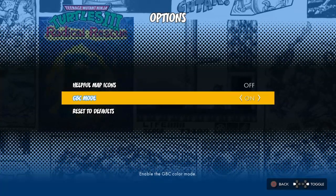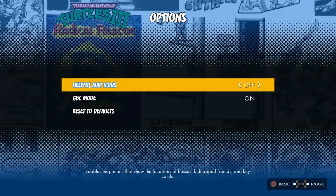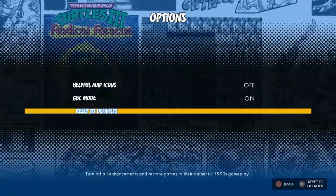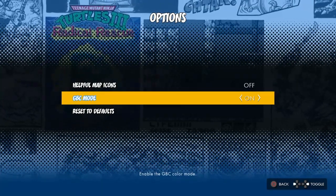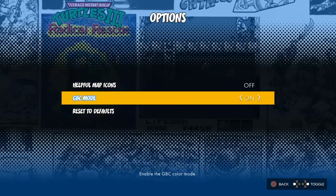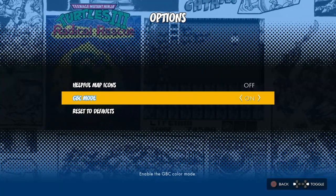I'll give it a look in color mode, but if I don't like it, I'll switch back to black and white. I'm not seeing anything about extra lives, so this is likely what I'm going to be save-stating my way through. I value my sanity and my time — I'm not playing a game I don't enjoy over and over just to memorize every step. If need be, I will absolutely save-state my way through this.